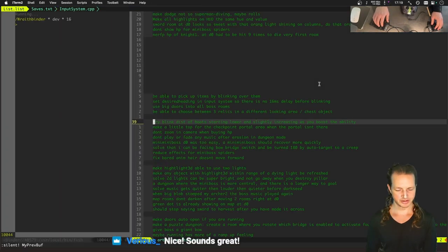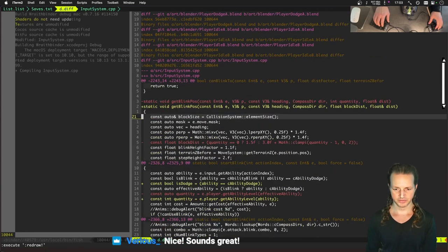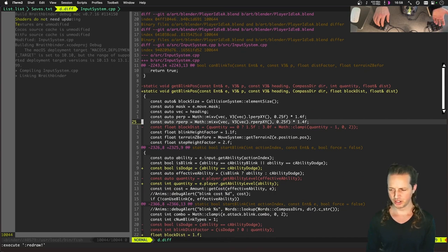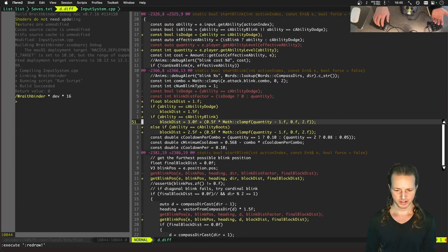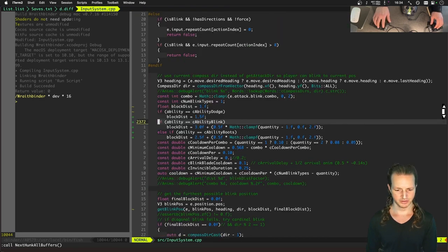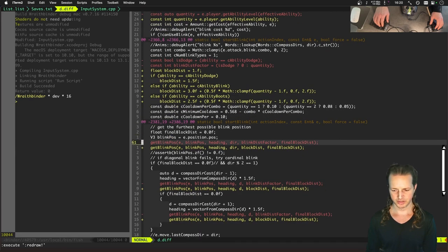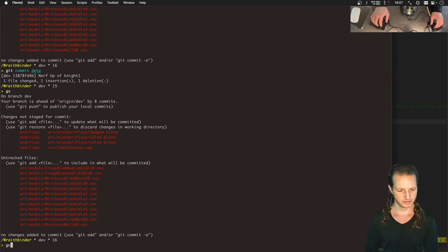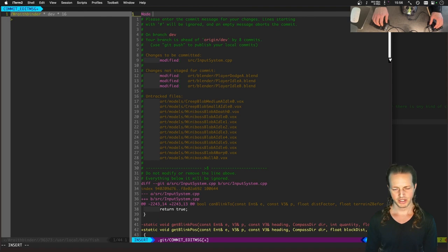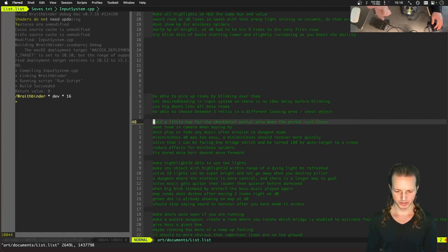I love it — leaving it like this. Good stuff. Let's review and check it in. Now instead of passing in a quantity, we're passing in a block distance for the blink position. We've got dodge — quantity is just getting the quantity of the actual ability. The block distance starts at 1 if it's dodge it's 1.5. Blink is 3.0 plus 0.5 per level, and boots is 2.5 plus per level when passing in block distance. The commit message: made the boots dash distance increase as you level up the boot ability. Onward — make a little top for the checkpoint portal area.